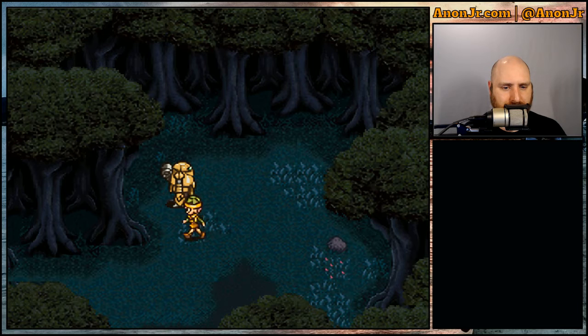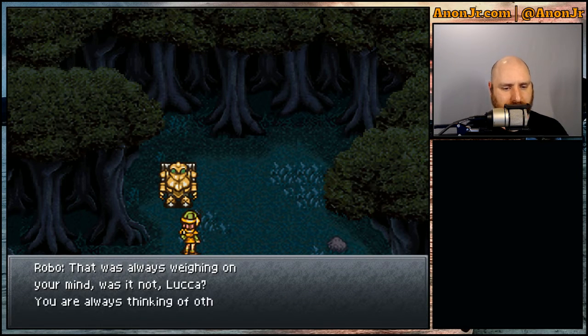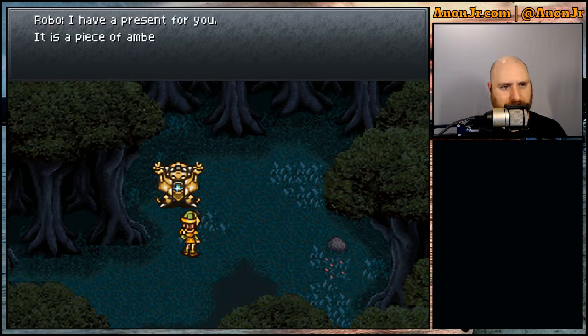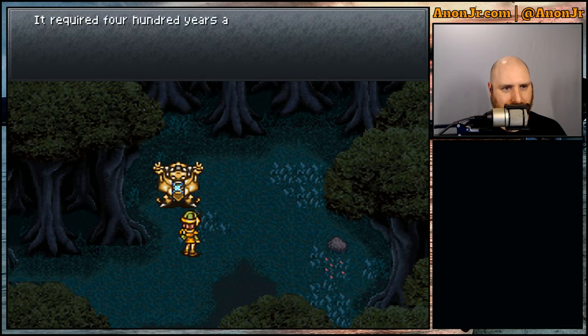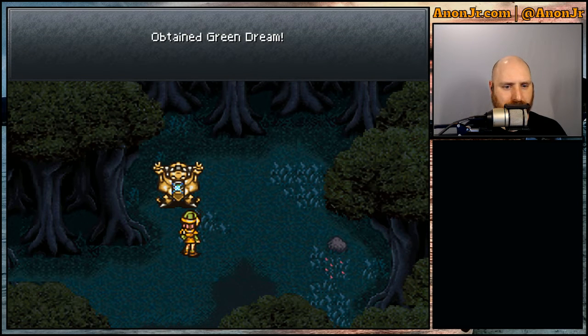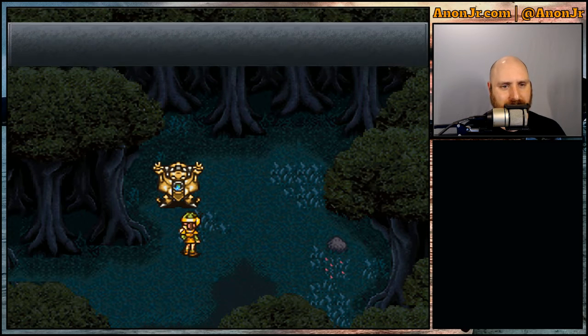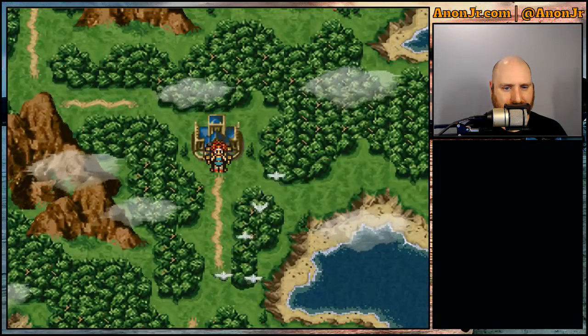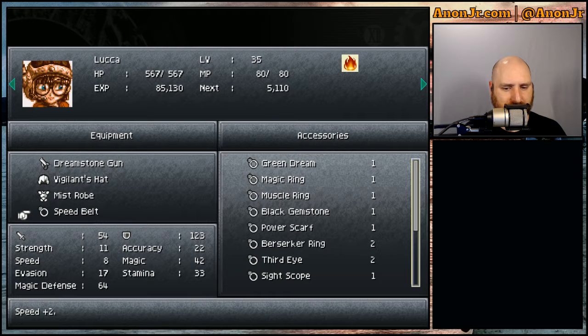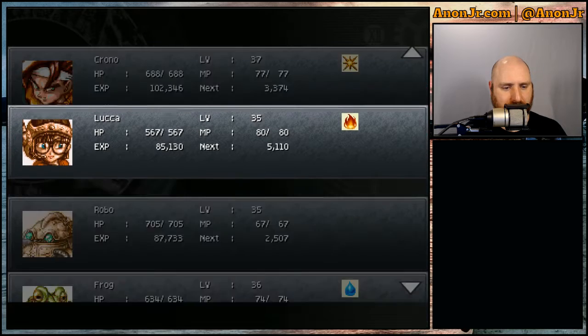Hello, Robo. That was always weighing on your mind, was it not, Luca? You are always thinking of others. I have a present for you. It's a piece of amber I created using sap from the trees in the forest. It required 400 years and a great deal of pressurization to make. I hope you will find it useful. Obtained Green Dream. Robo, you're so sweet. Thank you. And there we go, we got our party back. The Green Dream is an accessory that automatically revives a KO'd wearer once.